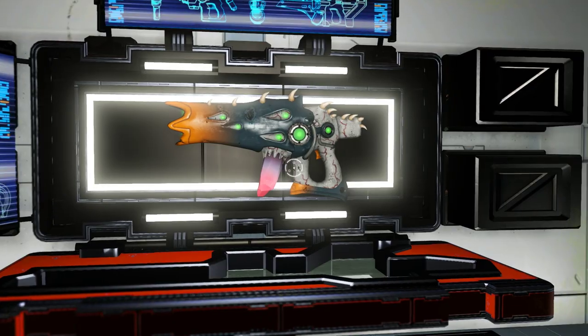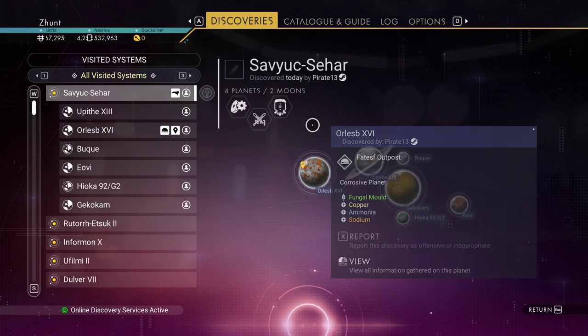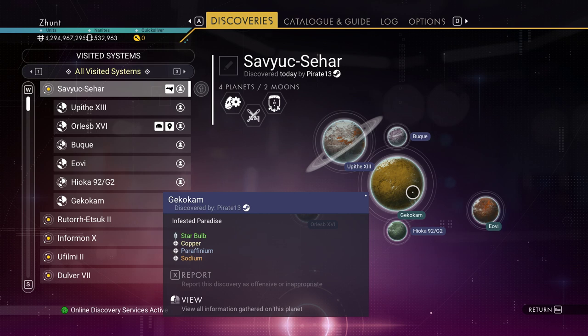You don't actually reload on this planet — you reload at another planet. So I'm going to go into discoveries. We're on this planet here; you have to reload on this planet here: Gecko Cam.